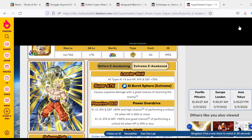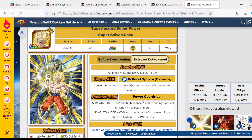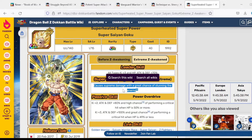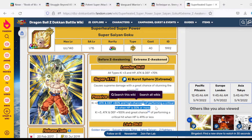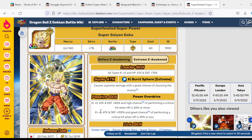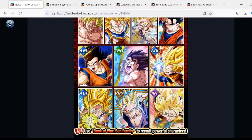My second honorable mention is the PHY Cooler movie Goku. He's an older unit who EZAs from the Extreme Z Battle area — the one where you have to use the Ginyu Force to beat it. He's not a bad choice because he's a good filler unit for Super Battle Road due to his super attack effect: he causes supreme damage and has a great chance — about 70% — of stunning the enemy. His passive gives Ki +2, Attack and Defense +80%, and a high chance of performing a critical hit, so you'll want to throw additionals into him. When your HP is 49% or less, he gets Ki +3 and a great chance of performing a critical hit, so he gets stronger the weaker he is.